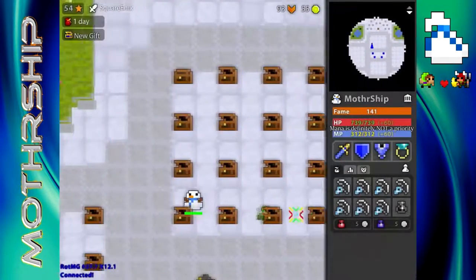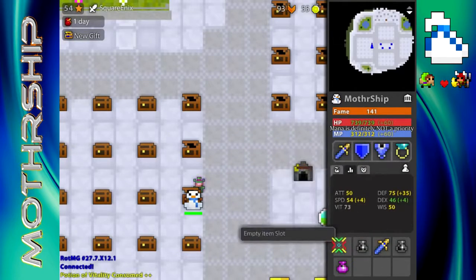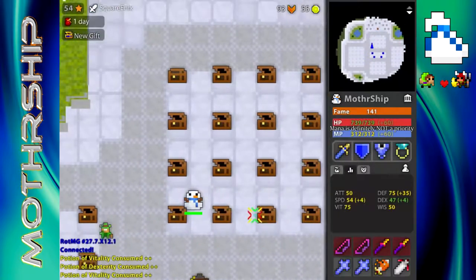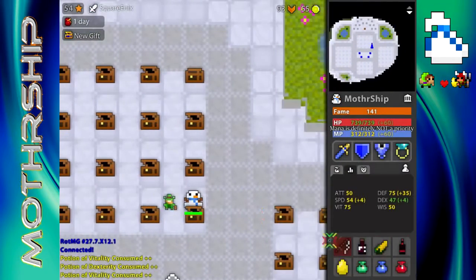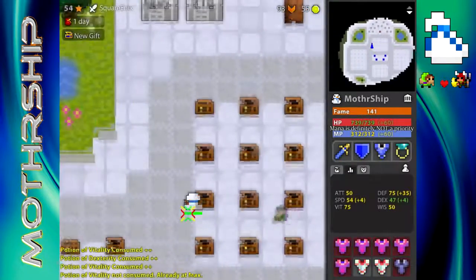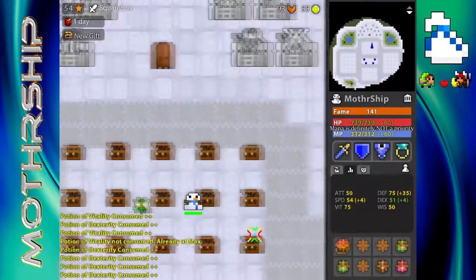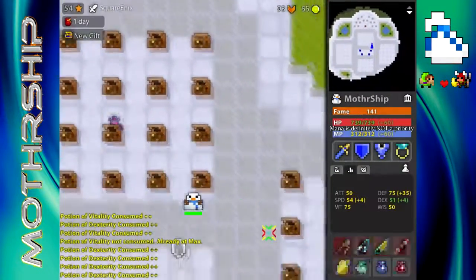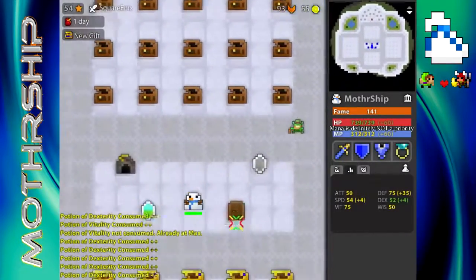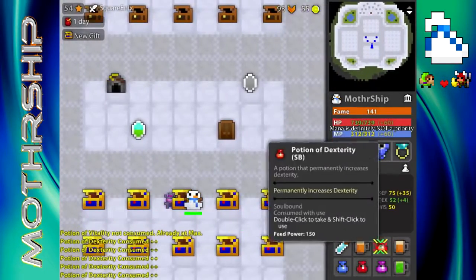Now max this knight up to 4/8 or 6/8 — I recommend at least 4/8. Attack on a knight doesn't have to be maxed since it doesn't max very high anyway. Vit and wis are a little less important as well. But definitely try to get your def maxed, your speed if you can, and your dex. Try to get 4/8; if you can get 6/8 that's really great. Prioritize defense, speed, dexterity, and then probably attack, as they are the most important stats that aren't covered by pets.